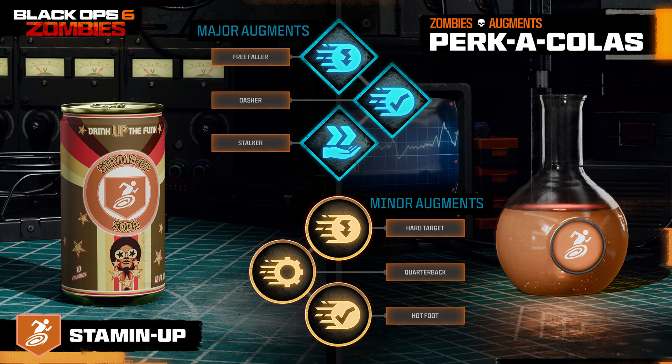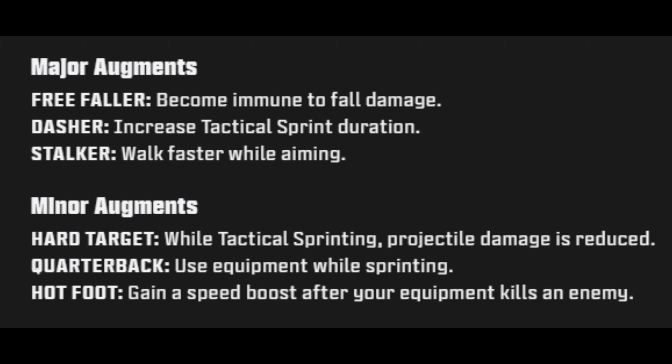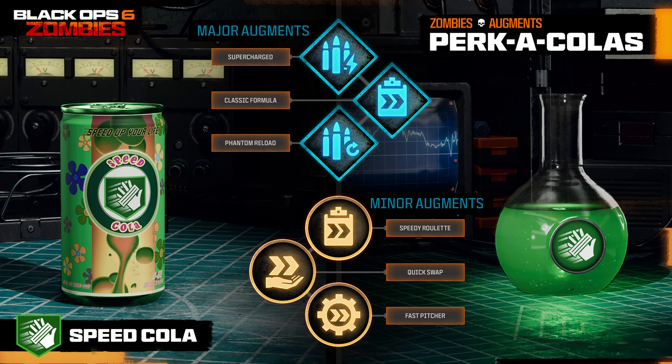For Stamina Up, which increases your movement speed, the major augments are: Free Faller — become immune to fall damage; Dasher — increased tactical sprint duration; and Stalker — walk faster while aiming. The minor augments are: Hard Target — while tactical sprinting, projectile damage is reduced; Quarterback — use equipment while sprinting; and Hot Foot — gain a speed boost after your equipment kills an enemy. Next up is Speed Cola, which lets you reload weapons and repair armor faster by default.